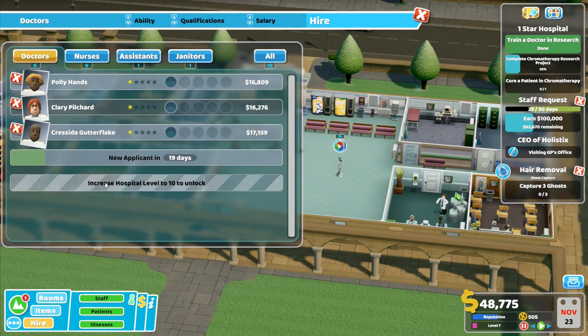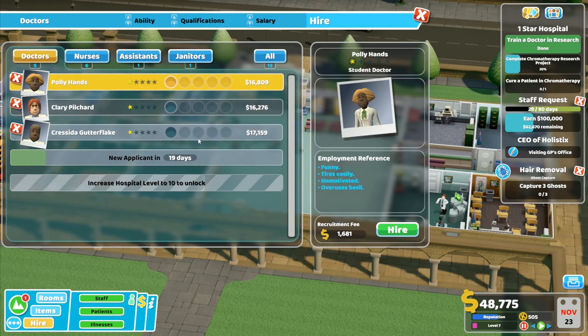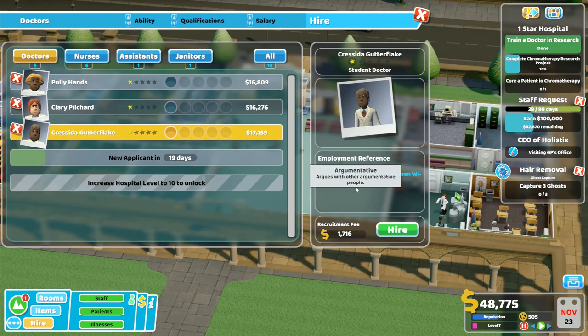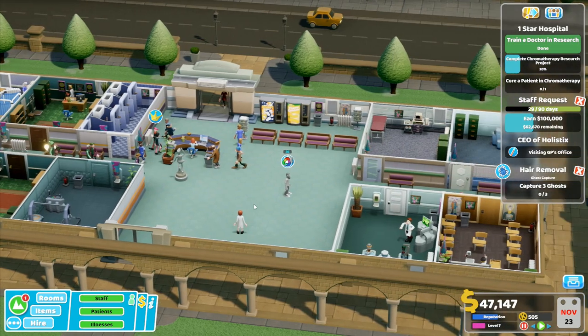So I need to hire another doctor. We've got Clary Pilchard - thinks their life is a rom-com, likes to argue, sick of string sections, constantly falling in and out of love, argues with other argumentative people. Possibility funny, tires easily, lazy. Right, that's not very good. Chrysida Gutterflake is also argumentative - says Bluetooth when they mean Wi-Fi. I'm not sure I could accept someone like that - she says Bluetooth when she means Wi-Fi. I'm not sure I would be able to accept someone like that working in my hospital.